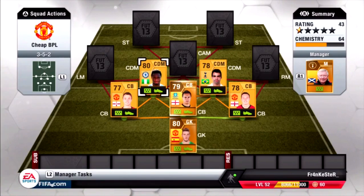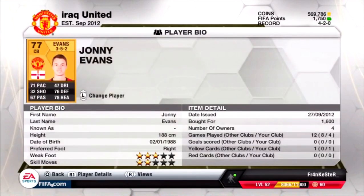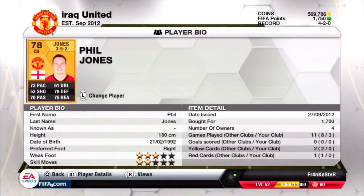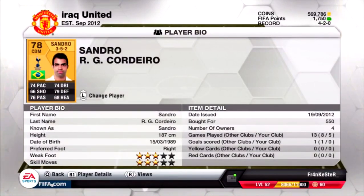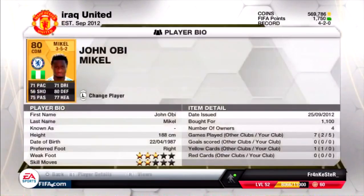We've put our 2 CDMs which are John Obi Mikel and Sandro. These guys are really really good - they have amazing long shots and basically act as defenders who help our defence, so we effectively have 5 defenders in this formation. If attackers get past them, they still have the 3 centre backs to beat. Prices: Johnny Evans I picked up for 1600, Phil Jagielka for 1700, Phil Jones for 1700, Sandro for 550 which is really really cheap, and John Obi Mikel for 1100.